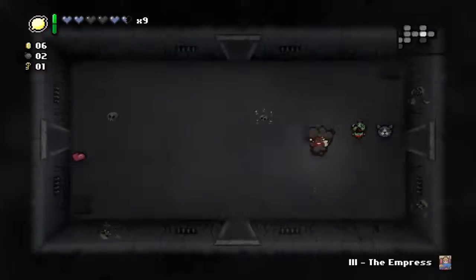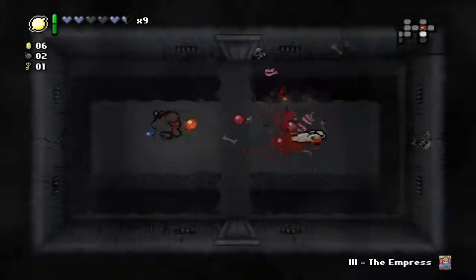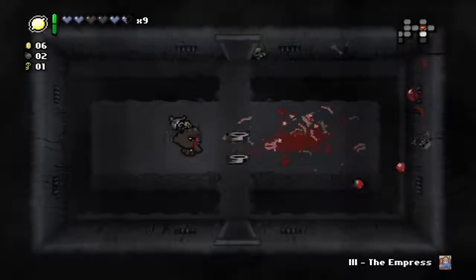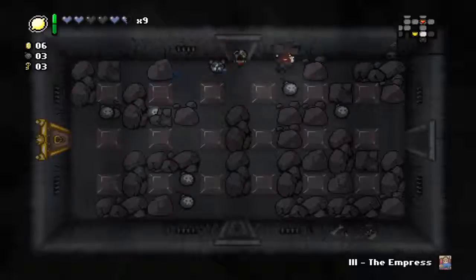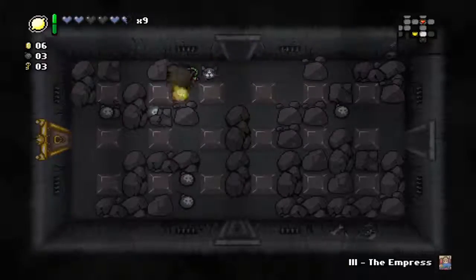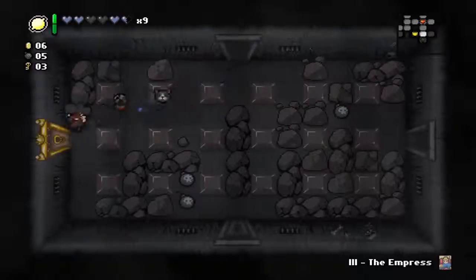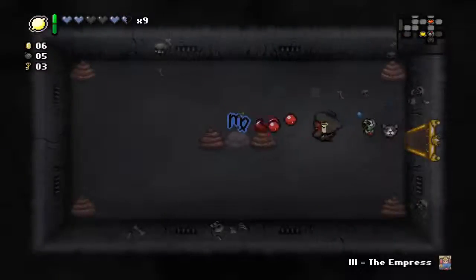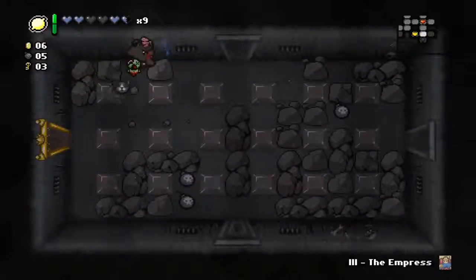I think if you get two golden keys on the same floor you should get a free key. I'll pick up two bombs and bomb my way over - thanks to that bomb rock I can get in here and pick up Virgo, which is really amazing.